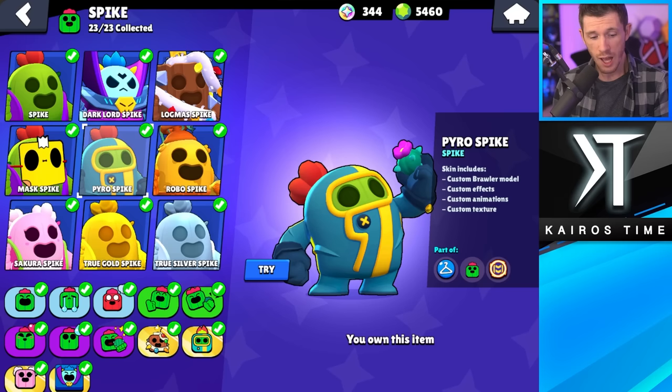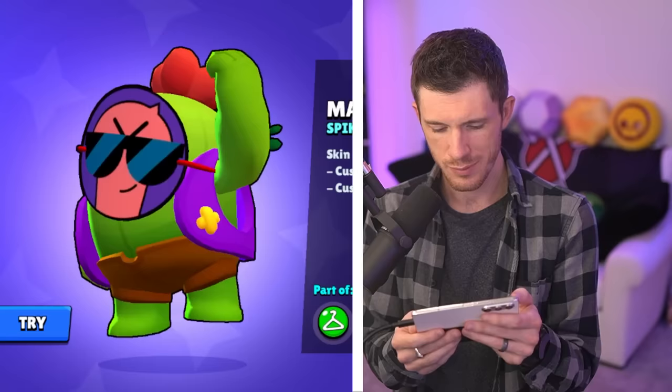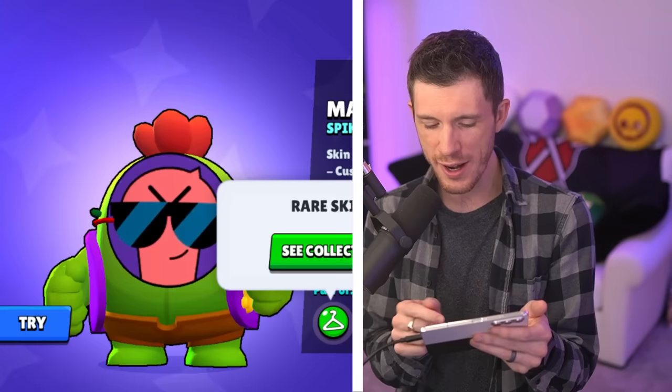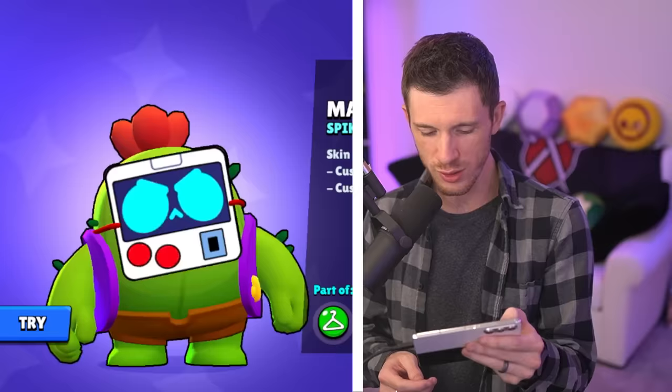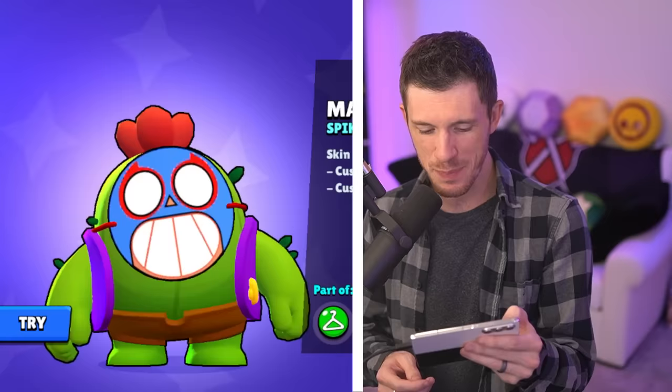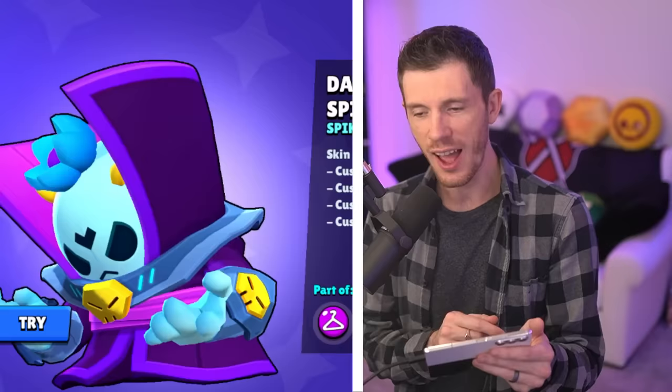Next, we got Spike. Lots of really cool skins — Spike's kind of a popular one. I'm going to go with Logmas for my least favorite. I think I'm going with Mask Spike as my favorite — it's only a rare skin and it's like a bunch of skins in one. You got Terra, Tick, Colt, Ape It, El Primo, and Bruce all in there. I feel like I should go with Dark Lord Spike, but I'm going with Mask Spike. Call me crazy.